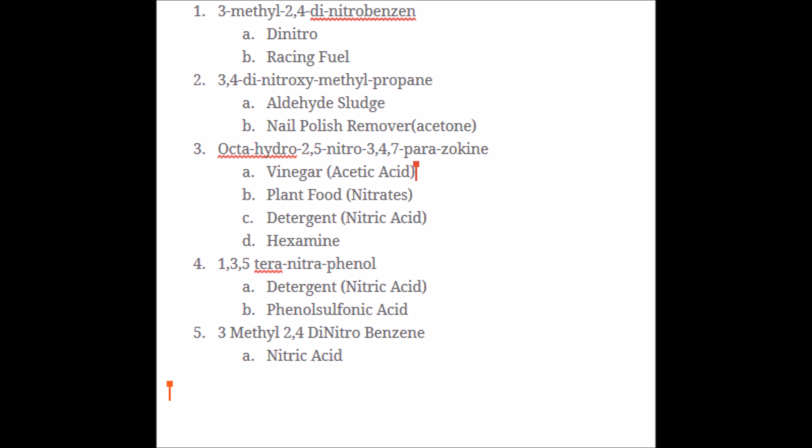In my game, the one he said would work is 3,4-dinotroxymethylpropane, and the ingredients of that are adelaide sludge and nail polish remover. So I'm going to check my other images and ingredients list to see what I need to build the first one — adelaide sludge. Looking at this list, you can see that adelaide sludge needs formaldehyde, ameldehyde, and detergent. And I'm just going to start at the top one, formaldehyde.